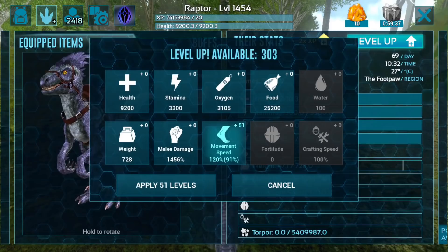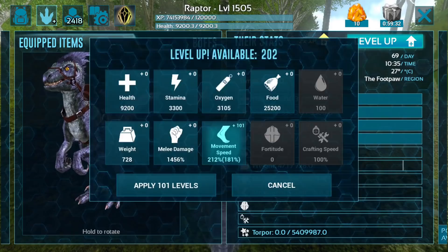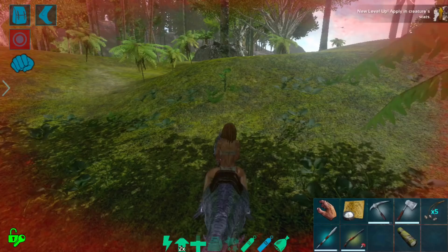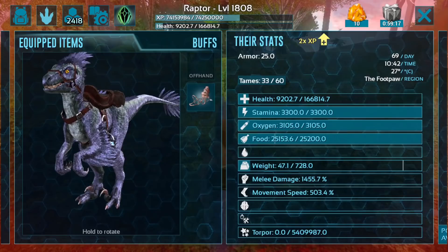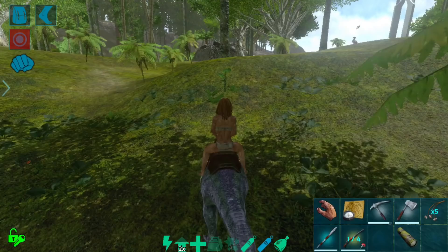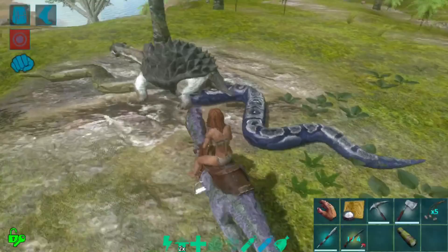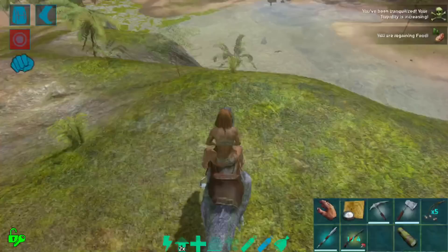Let's go a little higher — maybe around 500% movement speed. We'll put the rest into health for now to make sure we have a good baseline. Wow, that adds so much more health than I thought — 166,000 health and 500% movement speed. I seriously doubt we'll ever need more of either. It's actually gotten so fast it's hard to control because of the high base speed — 500% is kind of insane.